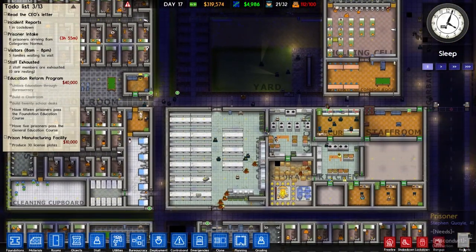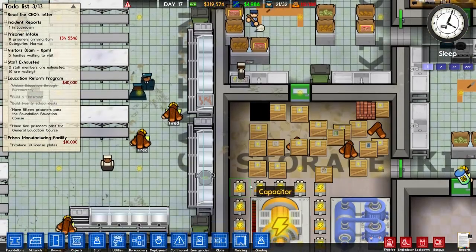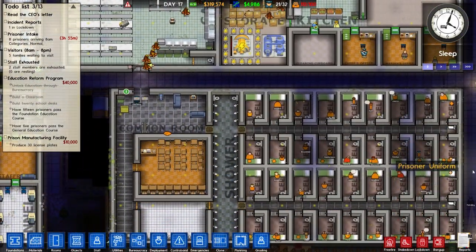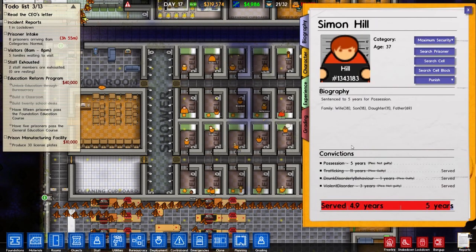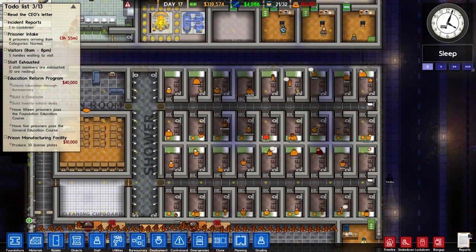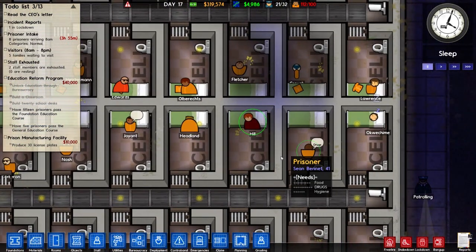I'm not sure how I'm going to demonstrate that right now, but let's start with the stuff I can control. Let's say I have a prisoner who I think is trouble, like Hill. Don't like Hill. He's being a butt. I can make him, instead of Maximum Security, I can make him Super Max. Super Max prisoners can have their own regime. Prisoners don't enter the prison as Super Max — they have to be assigned to be Super Max.